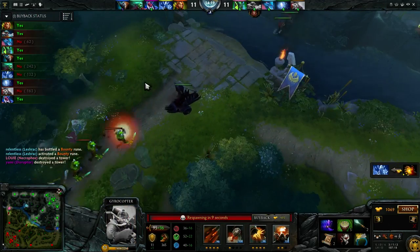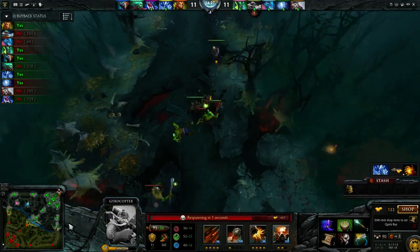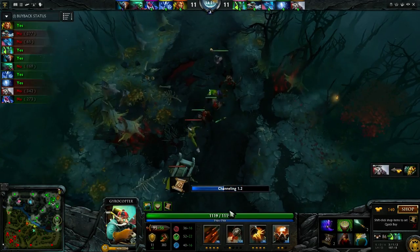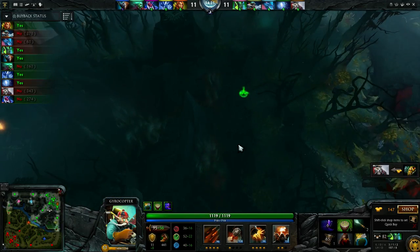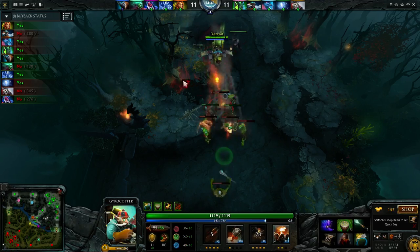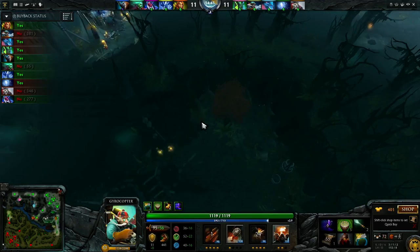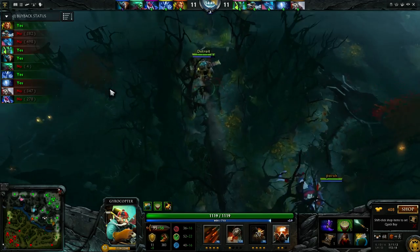We created enough space for Leshrac to get mid and for Necro to get top. So essentially those deaths were space creation — it was actually more worth it for us to die there because we get those two towers, the gold, and the extra map control. The enemy team loses the vision. I TP back bot and want to continue my farming; I've kind of been pausing my farming to give space to both Necrolyte and Leshrac.